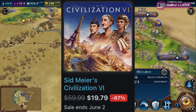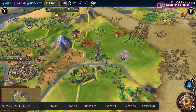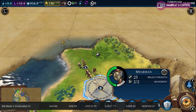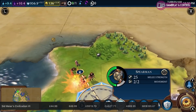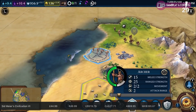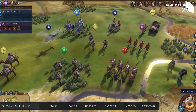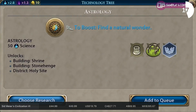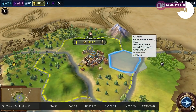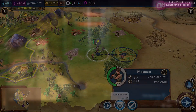Another one worth considering in a similar vein — strategy-wise — but this is 4X strategy: Civilization 6. When you've got a massive battle going on, things can chug a bit, but there have been patches and it's slow-paced so you're not relying on quick reactions. Originally created by Sid Meier, that core experience is definitely still there. You don't have to win by destroying everyone — you could win by becoming the most scientifically advanced community. Potentially thousands of hours of gameplay, 8.4 gigs, 50% off physically or 67% off on the Nintendo eShop.